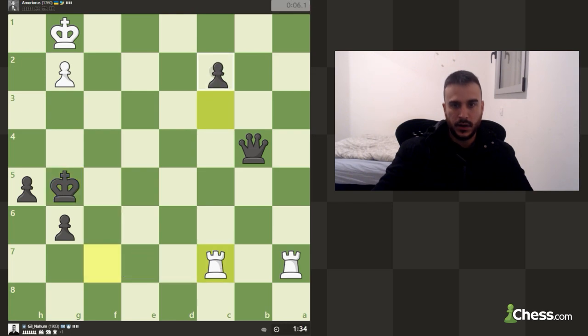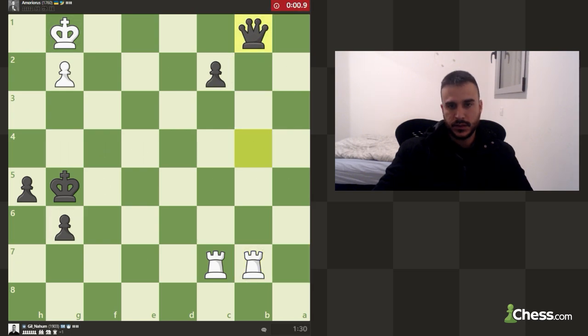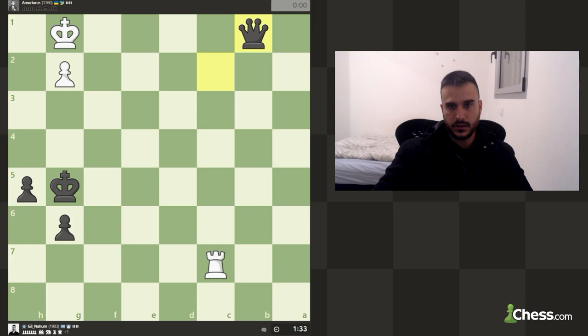Now we can do it because we can push — if he takes, I can take with check and pick the rook. I don't really think he's going to fall for that of course. But now basically we can promote. My idea is that he can take and I can promote a new queen with a check.